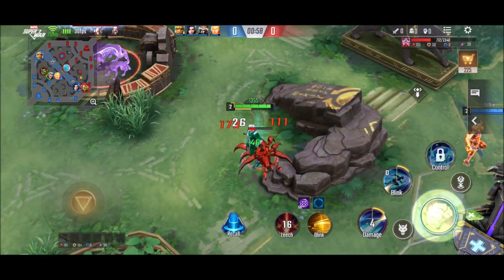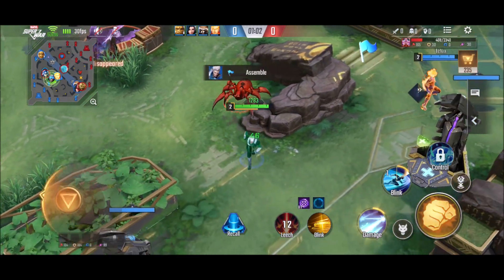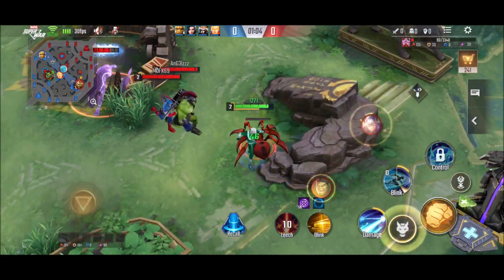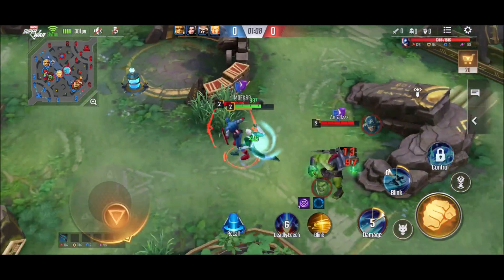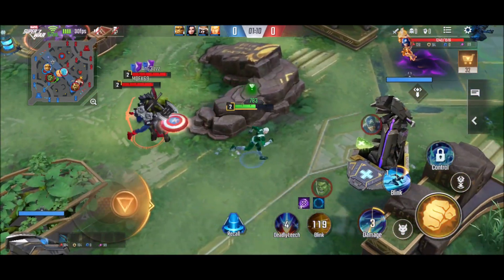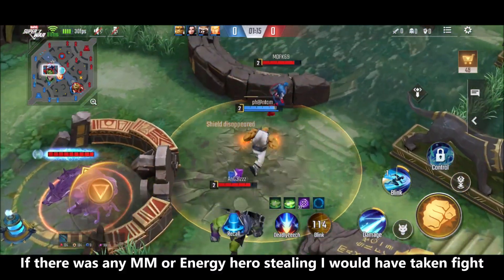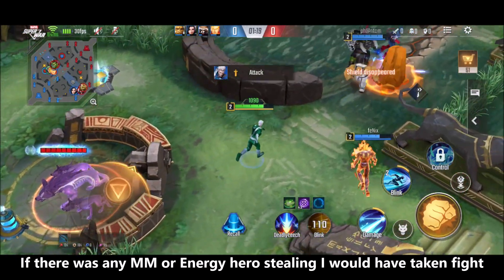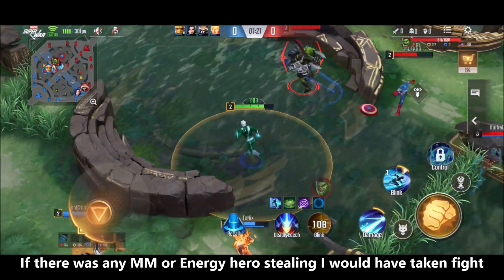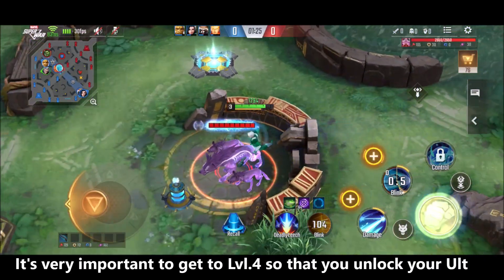Here you will see that Hulk and Captain America are going to push and trying to steal a red buff. But I don't want to engage with them, because Quicksilver is nothing without his ultimate. You can use his first skill to deal damage, but he is still squishy. So you need to have your ultimate to engage in a fight. I am going to retreat back because they are not squishies and not worth my time.